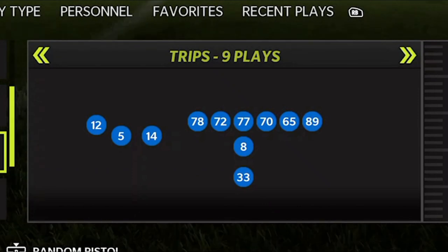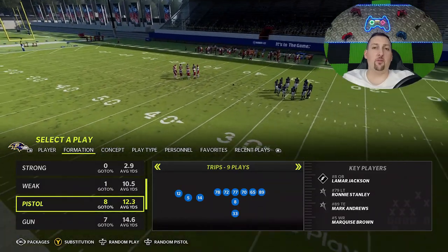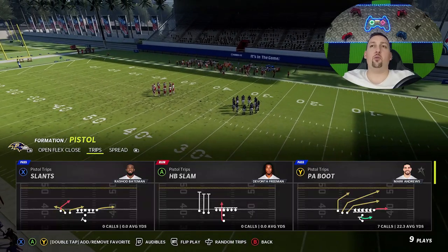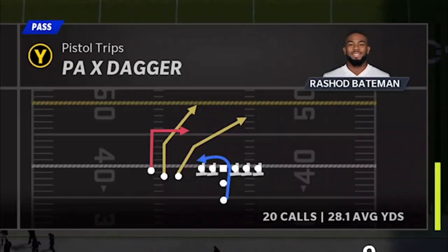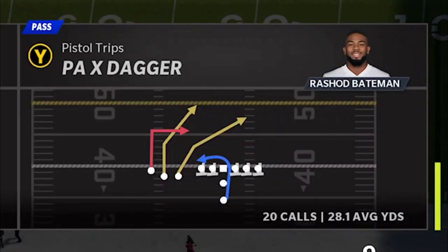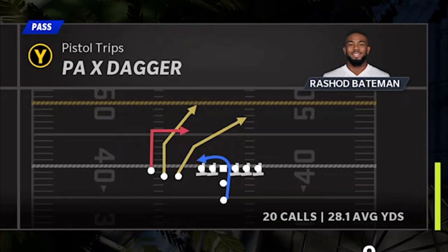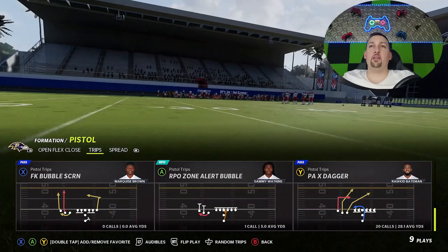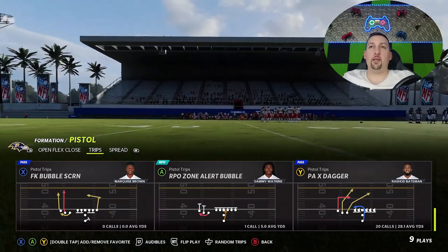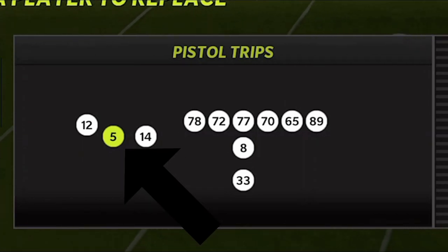The offensive formation is out of the pistol trips. I don't know if it's in a lot of different playbooks, but the play I'm going to show you today is only in the Bills. I'm going to start off with one particular pass play, the PAX Dagger. This play is super glitchy — it has a route concept you can't find anywhere else. I'm going to have Hollywood Brown in that slot receiver spot.